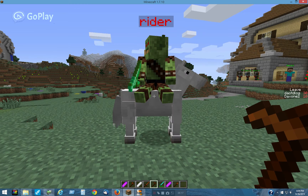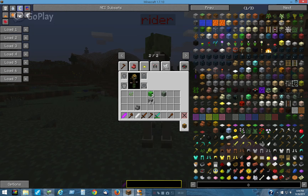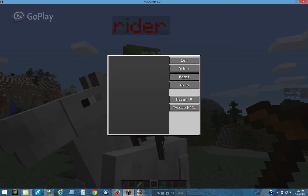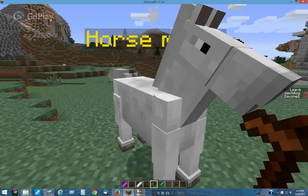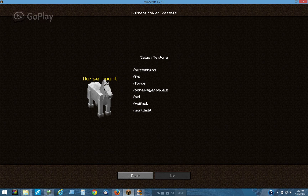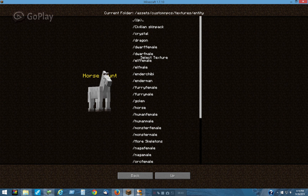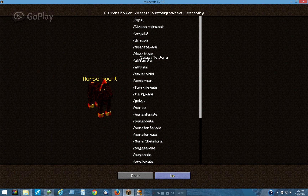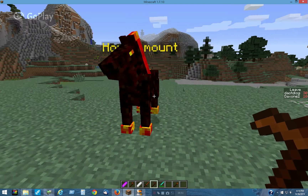You could do the same thing if you wanted to change his skin also. What you would do is click on him like that, delete the rider, then click on the horse and select. I've got a nice horse texture here — it's my only horse texture. Back, then back, done. There you go.